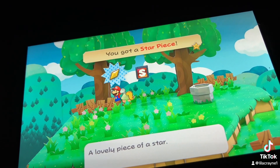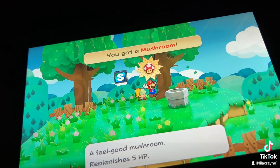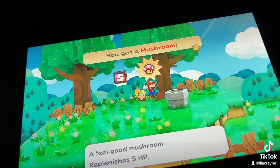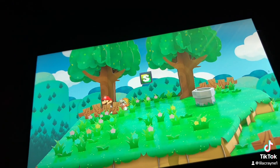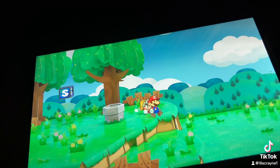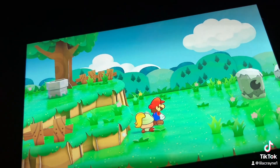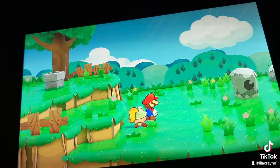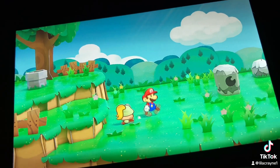A lovely piece of star. A feel-good mushroom for Planetus — 5 HP. This is one of my favorite ones in Paper Mario boards.